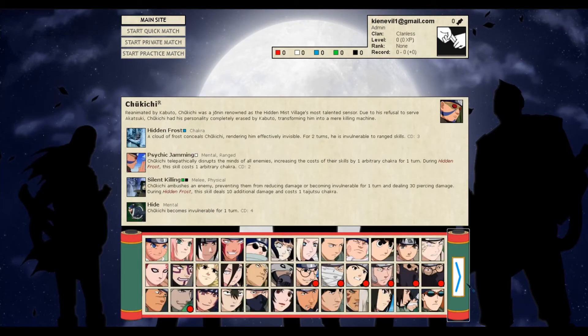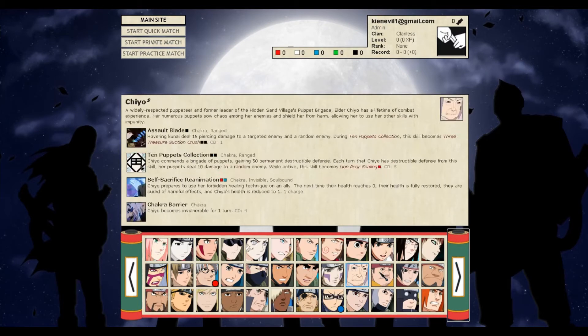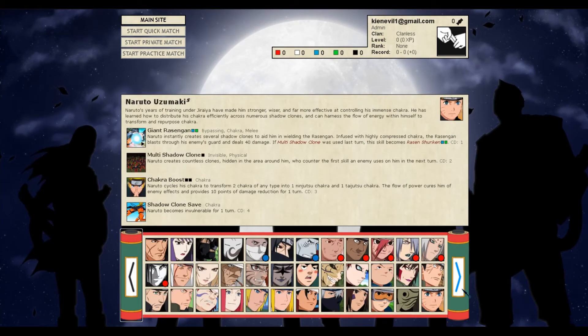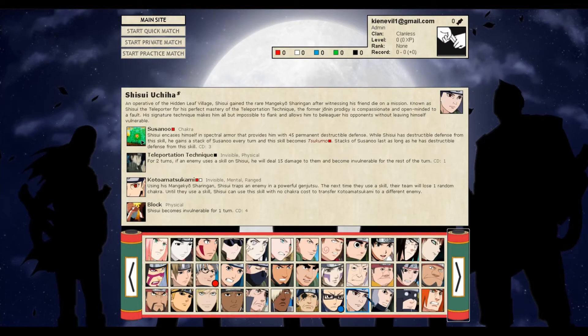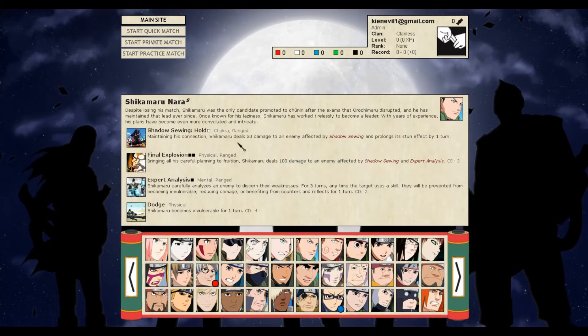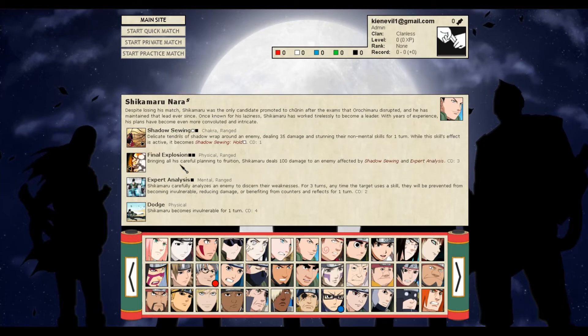We have basically every Naruto Arena character on the Spirit in Black and Kostas version, so we have characters like Shisui — that's a good example — or Shikamaru, where he had the Final Explosion 100-damage skill and Shadow Song Hold, and you had to use the strategy, use all three together to be able to get Final Explosion. Really cool design.